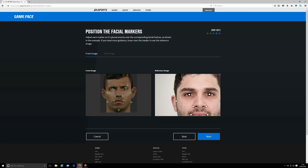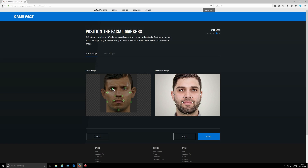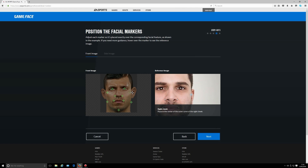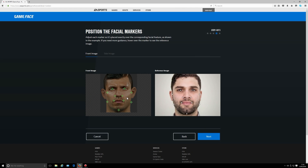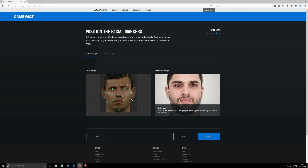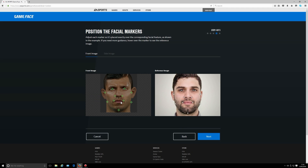Now you can go ahead and select your favorite face — whoever you want to create. Try Donald Duck if you want, I don't care — as long as the markers have a chance to be put in the right place. This is just to show you that I can get them in the right place, exactly where they should go. I've already created Sergio Aguero with this.